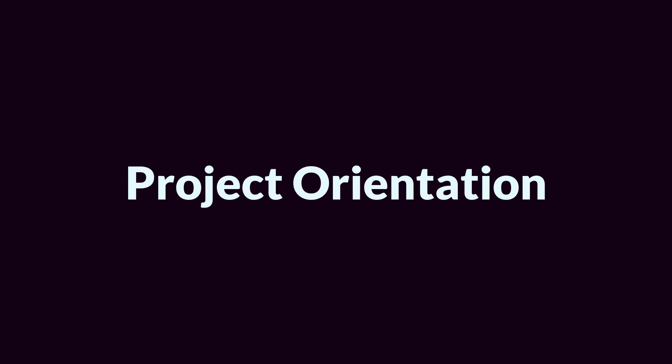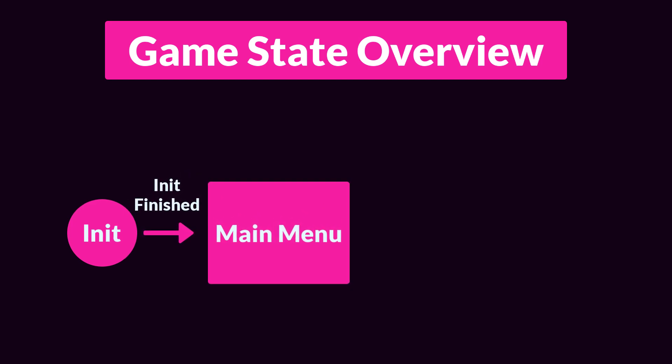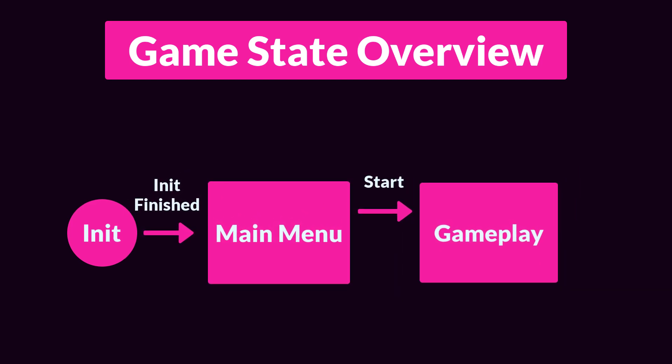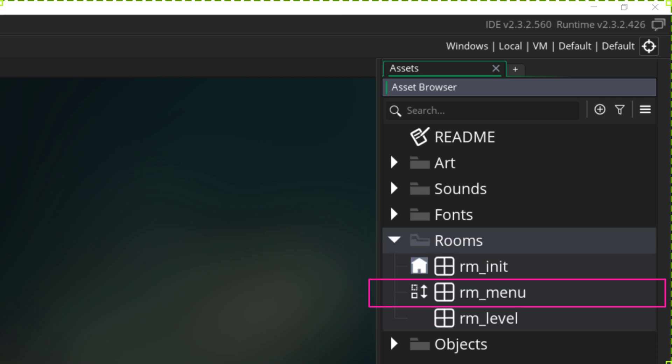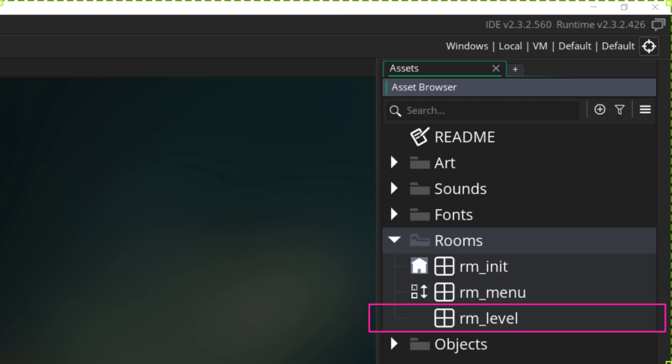There are two things in this game that I want to go over specifically, so that you're not jumping in completely blind. The first is a high-level overview of the game's structure. The game has an initiation state, and it goes from there into the main menu. Once in the main menu, it can go into gameplay, and from inside gameplay, it can go back to the main menu or restart the gameplay loop. This game is simple enough that each of these states is controlled and represented by a single room — an initialization room, a main menu, and the level itself. I recommend looking at each room in depth, but for this video I'm only going to look at the level.